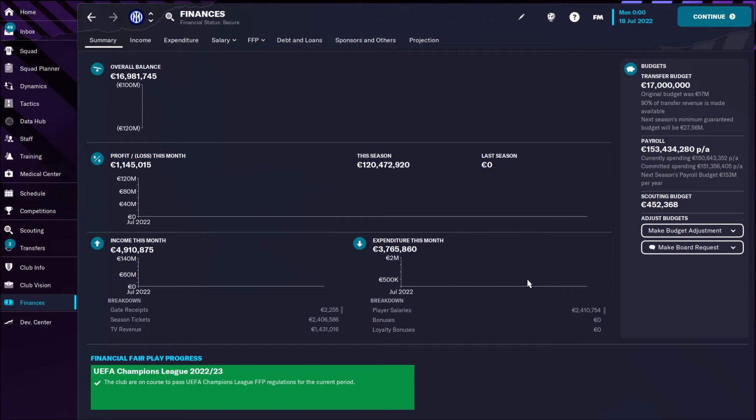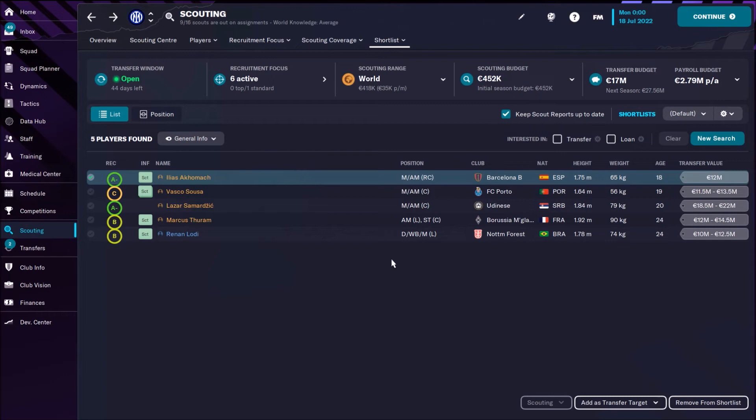We can't afford some really expensive players. Maybe if you sell all those players I mentioned, you're going to fill your transfer budget and you will be able to do something. I will show you my shortlist for this money — five players that you should be able to sign.